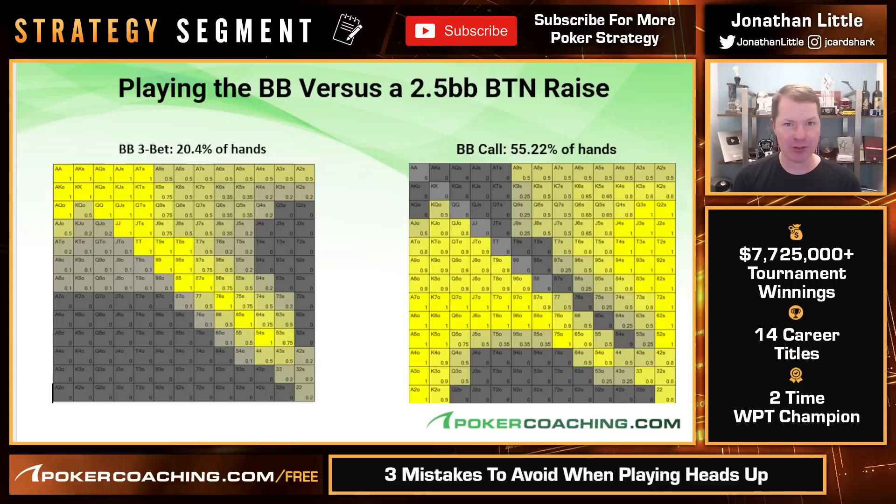When you do three-bet, when the button makes it two and a half, you're going to be making it ten big blinds. You may think, why so big? It's four times the opponent's initial raise. From out of position, you don't really care if the opponent folds when you have a hand like jack-eight offsuit, and you don't mind making the pot big when you have aces. If you only make it seven, they're going to call basically every time, and that is not good for you.